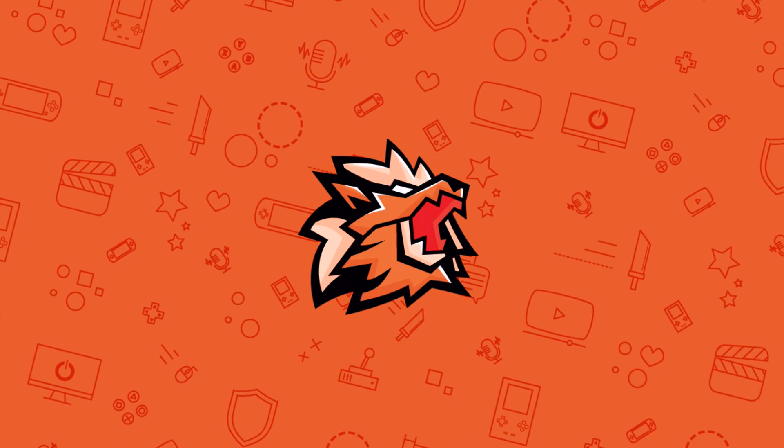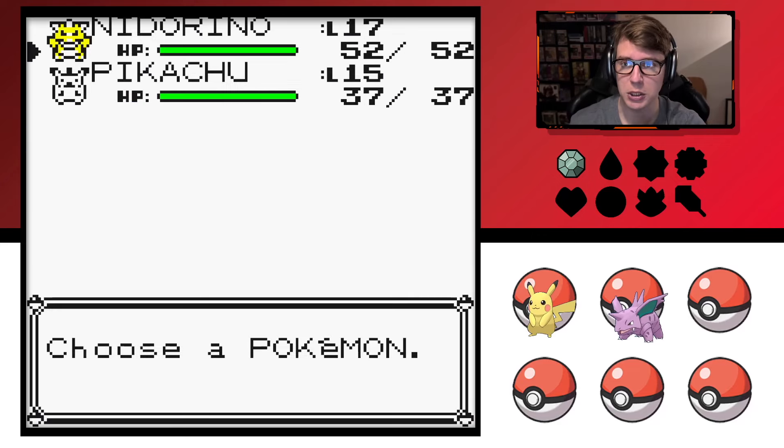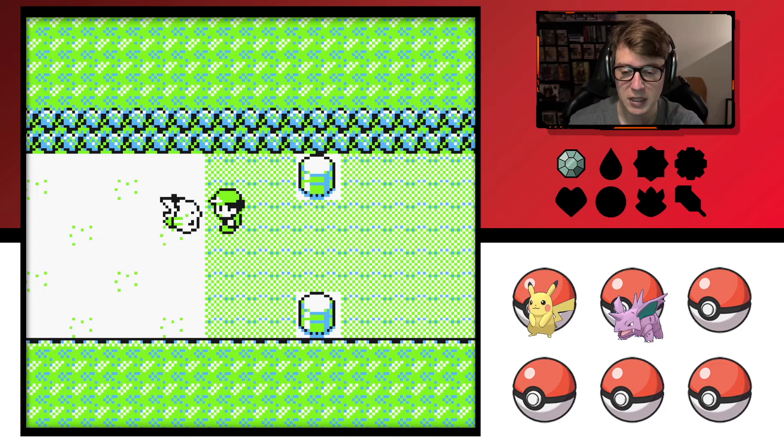Welcome back guys for a playthrough of Pokemon Yellow. So we've defeated Brock, we have two Pokemon on our team — we've got Pikachu and we have our Nidorino. I'm hoping to get a Moon Stone here soon so that way I can evolve them into Nidoking, which I think will be a perfect addition to the team for a while.